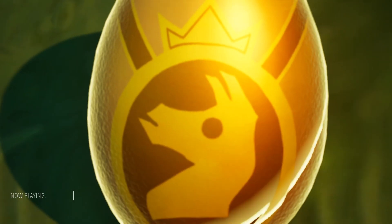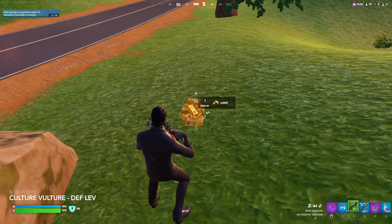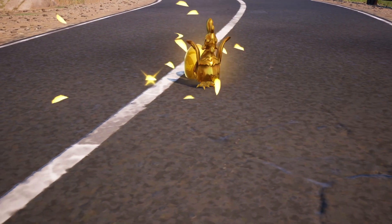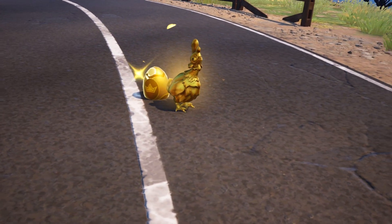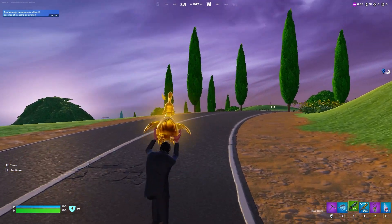With Midas' return, chickens will now lay golden eggs throughout the map, and after collecting them, 350 gold bars will hatch. Not only eggs, but golden chickens will now spawn throughout the map as well. However, unlike the golden eggs, killing chickens will only give you 12 gold bars.